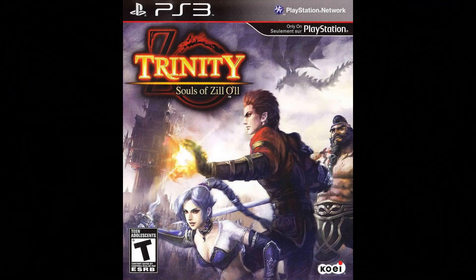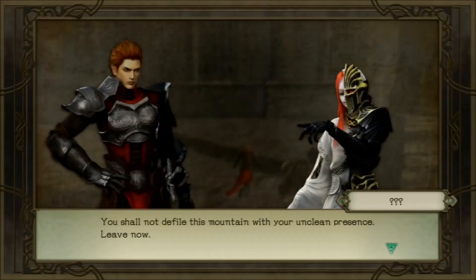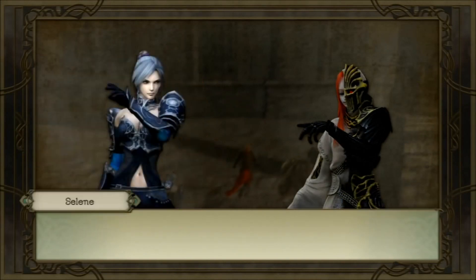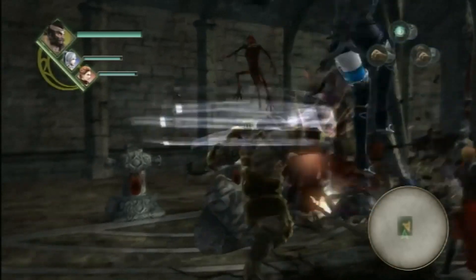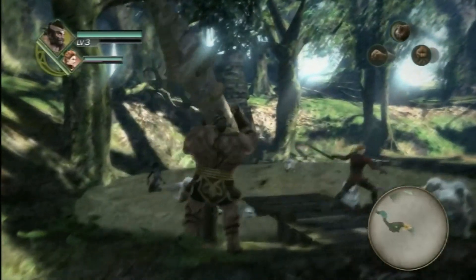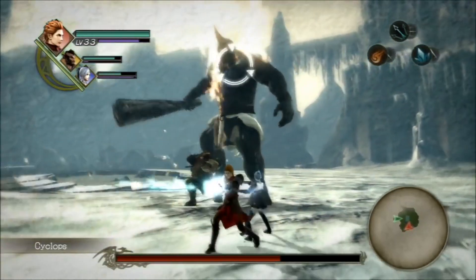Number 3: Trinity — Souls of Zill O'll. This is an action RPG developed by Koei Tecmo and also a very dark one. It's a quest for revenge by Erius, the protagonist, who teams up with two other characters fighting for their own reasons. You can switch to any of them at any given time, as they all control differently and are stronger against certain types of enemies. You'll go through vast areas and dungeons fighting monsters, elite creatures, and then a powerful boss. This game can be played on easy, by the way, because it's very, very hard on normal later on.